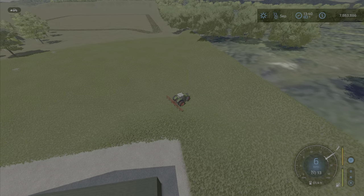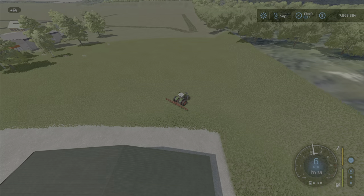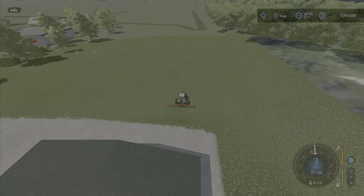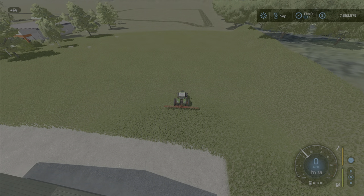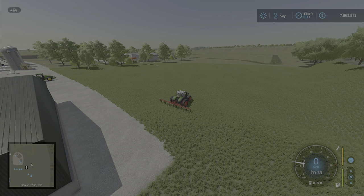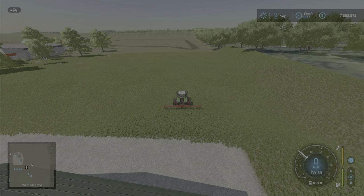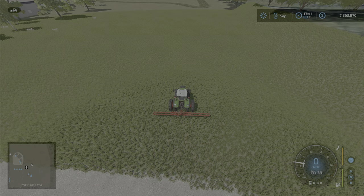We want to stay a couple of tractor lengths away from the edge of the map and start about here. Typically when I'm creating square fields, I like to orient them in a north-south/east-west orientation. You can get a general idea by pulling up your small square PDA — it'll show you which direction you're pointed. In this particular case we're pointing north, so we're going to set that down and start field creating.